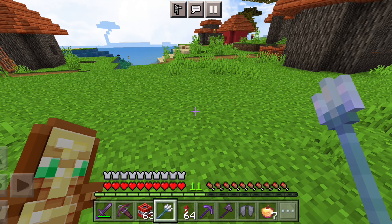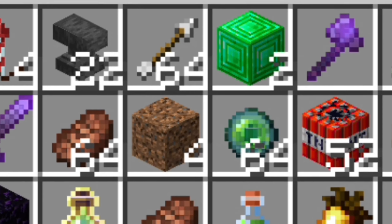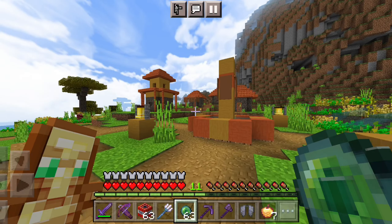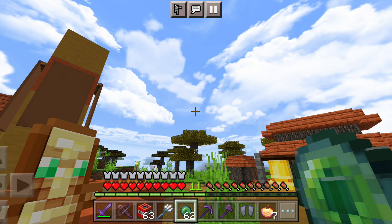Now we will find obsidian from the inventory. Bro, seriously, eye of ender — you will find it! I can't be full here, so anyway let's throw our eye of ender and see where they go. Where did it go?